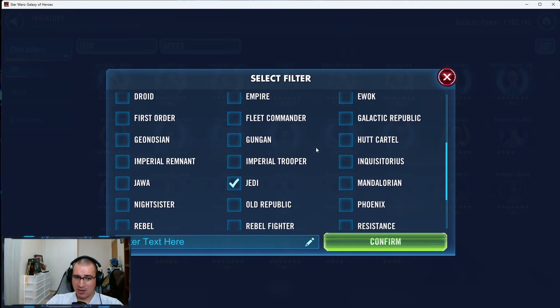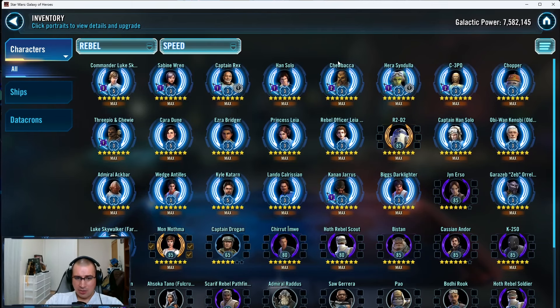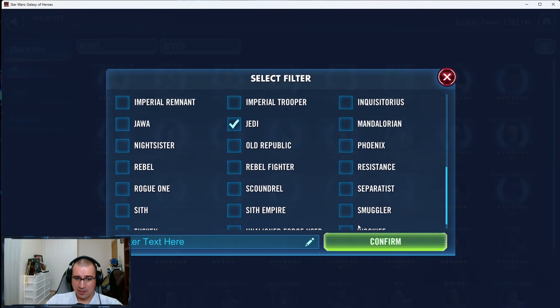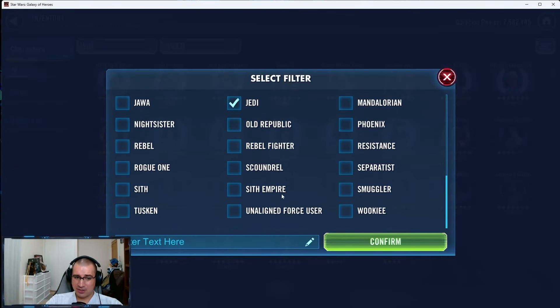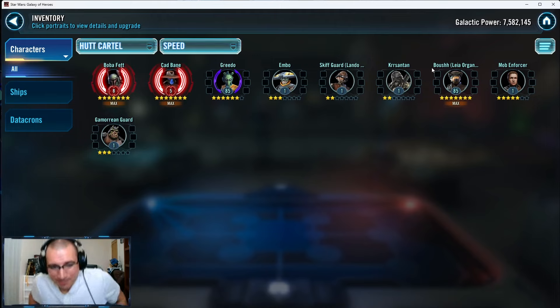I see some JMK-ish farming here. I wouldn't hate a JMK — you do have Jedi Knight Luke Skywalker. Looking at your Hoth Rebel Cartel, you're not ready at all. You have Bossk — maybe you're planning Leia? I wouldn't advise Leia right off the bat. I would say you could probably go JML into Jabba, and while finishing the JML farm, once Obi-Wan and Master Qui-Gon become farmable, start farming those.